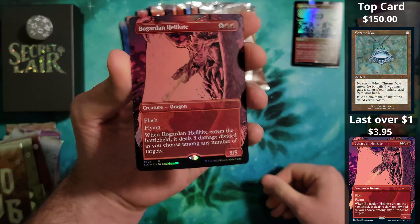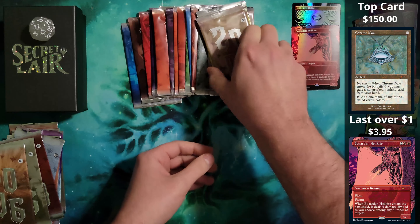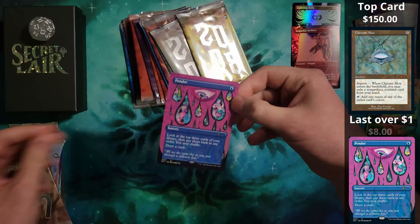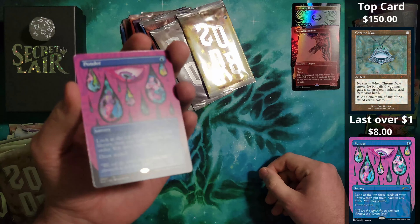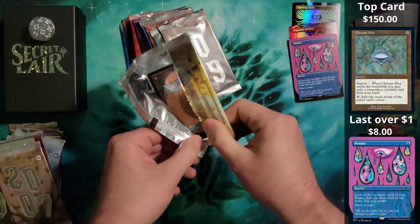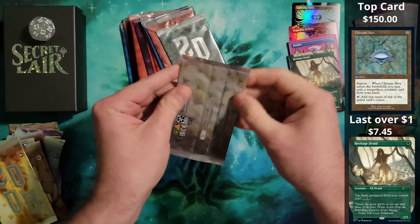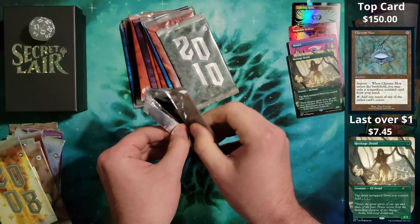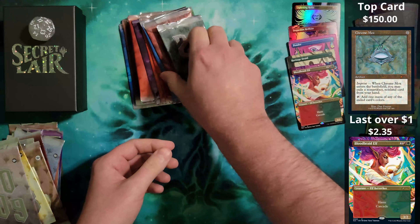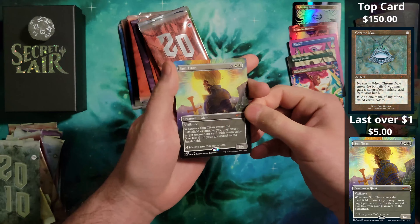2006: borderless foil Bogardan Hellkite. Still got a few more years to go. 2007 we have a Ponder, borderless non-foil. How about the error cards, huh? I've seen tons of error cards come out of here — I saw one on MTG Finance where the guy had the Nashi and it was cut in half. That's crazy. I'm low-key hoping we get something ridiculous like that. 2009 brings us the Bloodbraid Elf, borderless non-foil. 2010: we have the Sun Titan borderless non-foil.